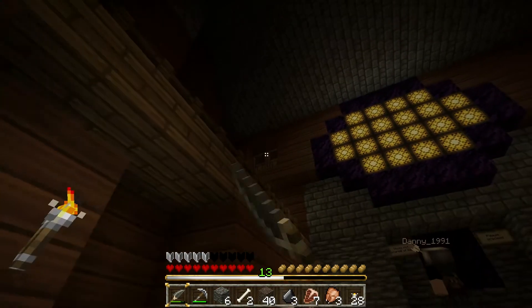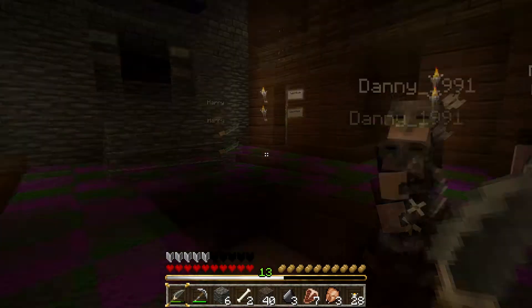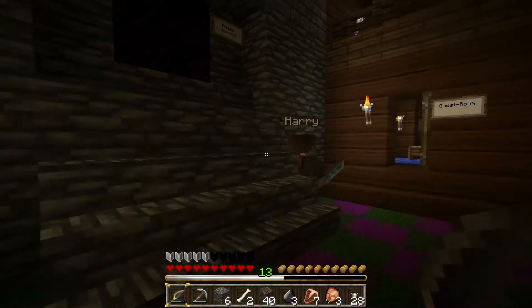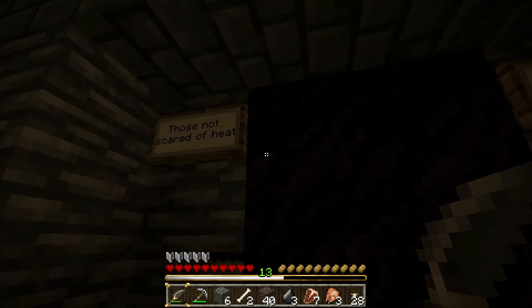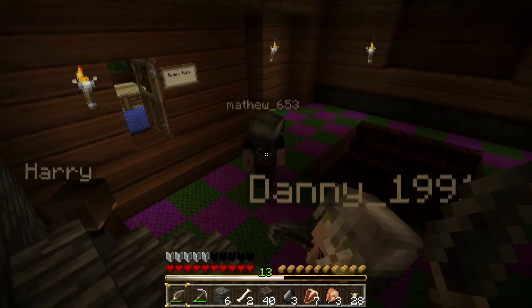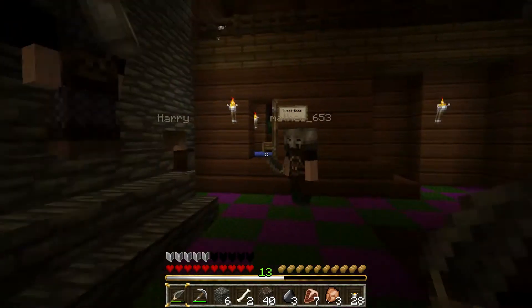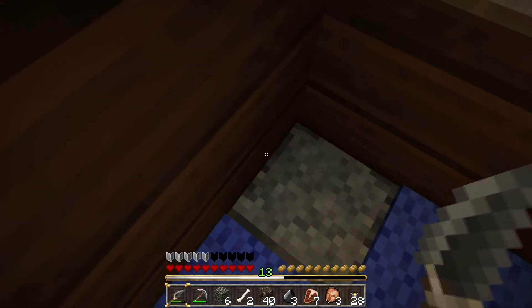Hey, what is it? Look over there. Whoa. We're not allowed to place blocks yet — we're meant to get up there. Who would place a door there? Those not scared of heat, please proceed. Wow, I guess that's our hint to break the door down. Yes. Danny, do you still have the diamond pickaxe? Yeah. But I'm not sure if this is gonna go well. If it starts pouring with lava, we should be able to run back from it.